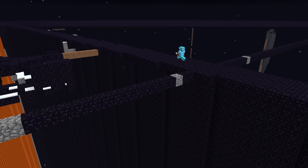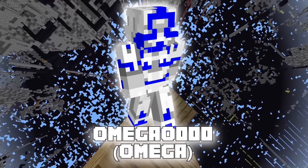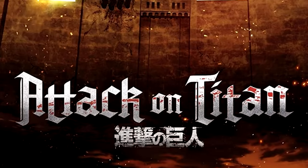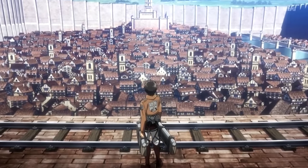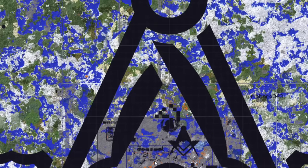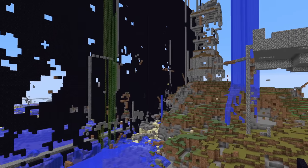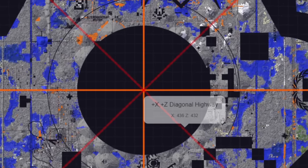Let's start from the beginning. It all started six months ago with a 2b2t player named Omega. He was a big fan of the anime Attack on Titan, in which giant walls play a huge role in the story. He greatly enjoyed the aesthetics of the show, and so it inspired him to build a massive barrier of his own. He decided that breaking the record for the server's largest wall would be the perfect excuse to make one.